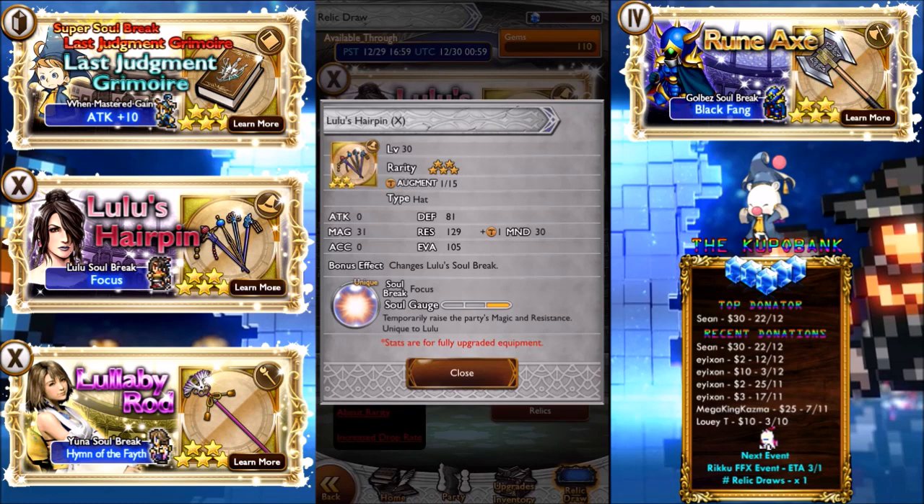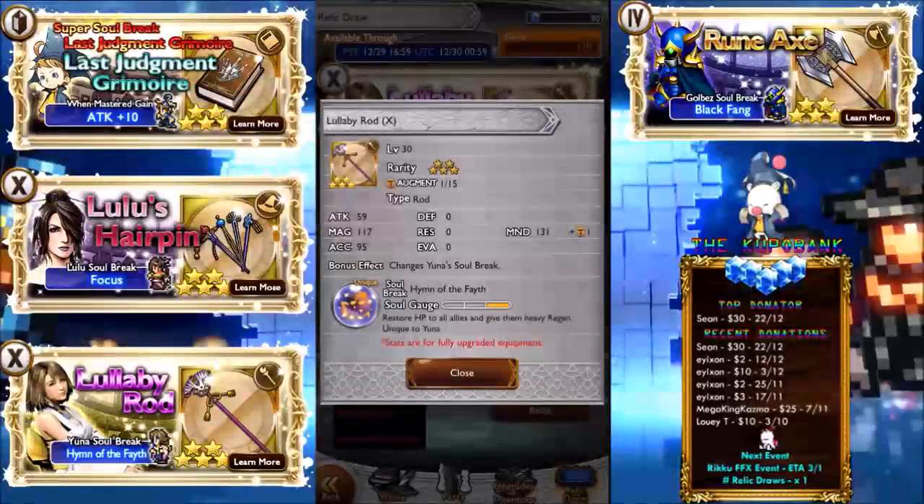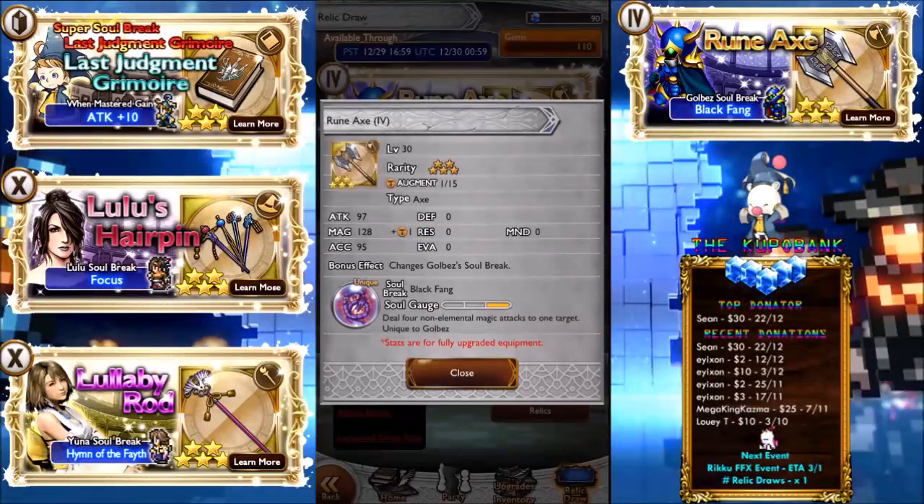Lulu's Hairpin — this one's really good, a lot of you guys already know about this. Temporarily raise party's magic and resistance, unique to Lulu. A lot of people want this one. Me, on the other hand, not really that much because my party isn't really magic-based. I do have Lullaby Rod already — restore HP to all allies and give them heavy regen — absolutely a really good one. I use it pretty often.